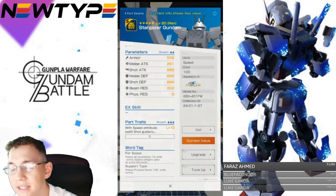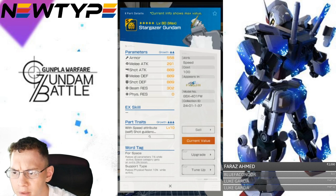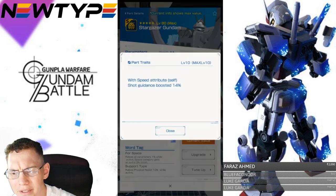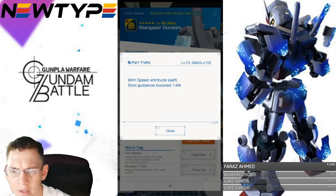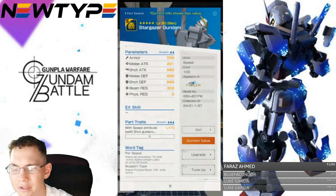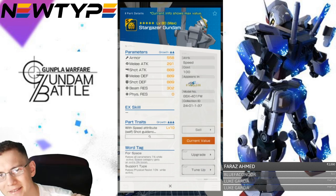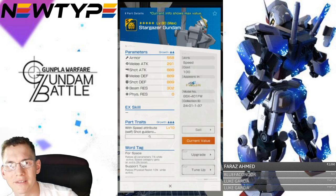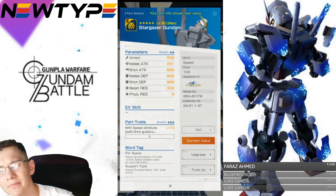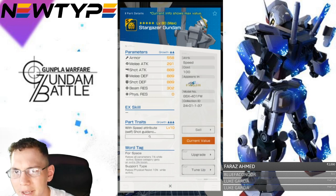Taking a look at the head unit: the stats are pretty defensive, definitely more oriented toward defenses with a little beam resistance as well, but doesn't really have much emphasis on shot attack. Looking at the traits, with the speed attribute it has self shot guidance boosted 14%. Someone explained shot guidance to me — basically it helps guide projectiles like bazookas so they don't deviate from the target. Definitely clarify that in the comment section below if you can.